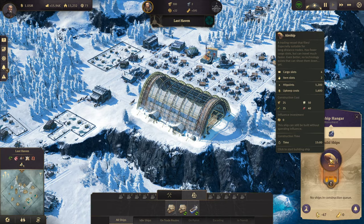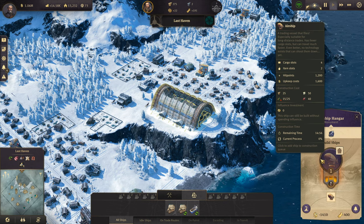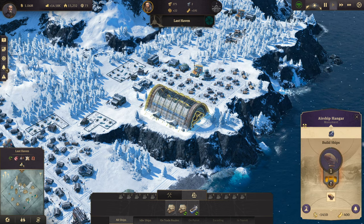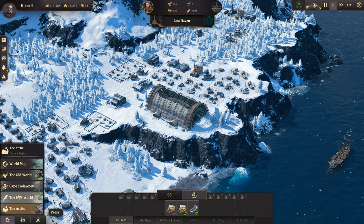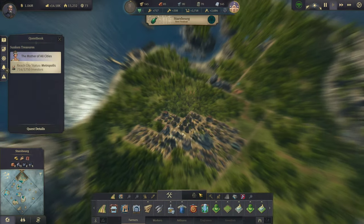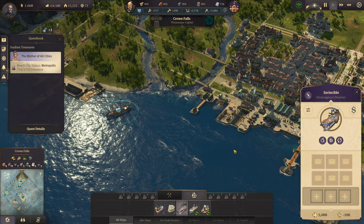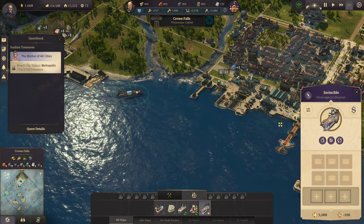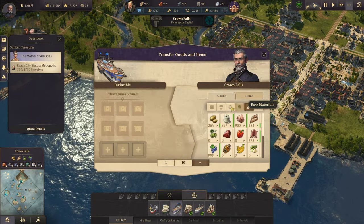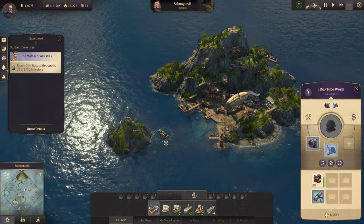Let's get our first airship built here. It's going to take 15 minutes to build. Looks like we could use a few more motors, so let's go to Cape Trelawney. We have a few more in stock, so let's go grab those and buy a few.